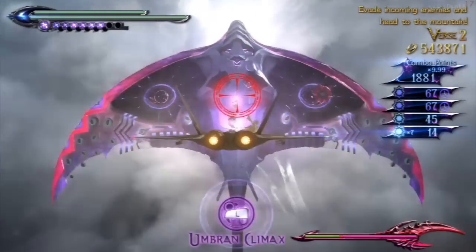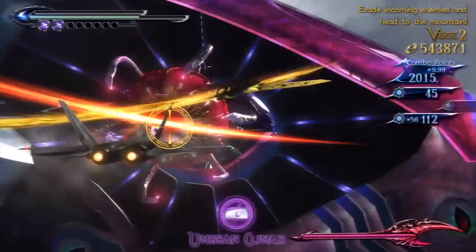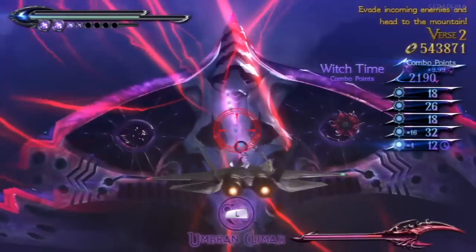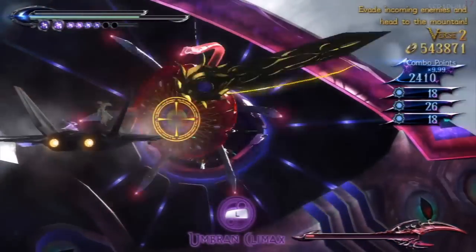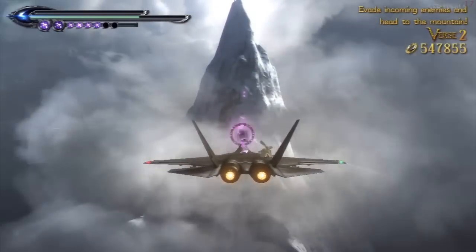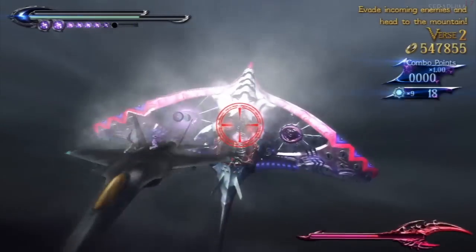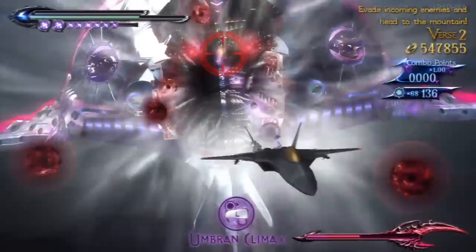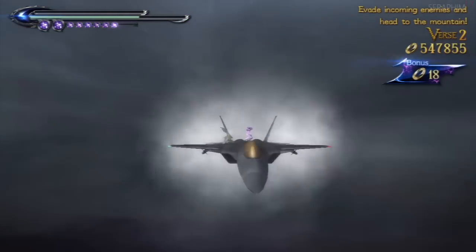Gears of War is interesting because the middle section has you driving a car — not the best controls, actually pretty tough on harder difficulties — and it comes out of nowhere and you never do it again. You spent the entire game behind a chest-high wall shooting monsters, and then suddenly you're doing this survival stay-out-of-the-darkness tank mission. Call of Duty has gone to the point where if you're not doing something different every level — in a jeep, a car, on a bike, in a jet, underwater, in space — then it's not Call of Duty. They think they're mixing it up but they're playing into the stereotype. Of course we're on a turret, of course there's a rail section, of course we're on a snowmobile. They've lost the allure of those moments.